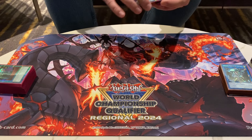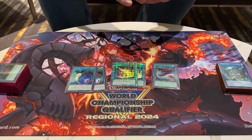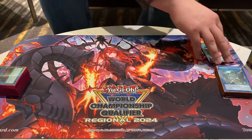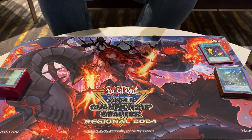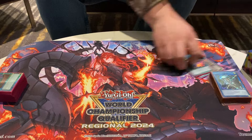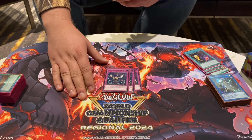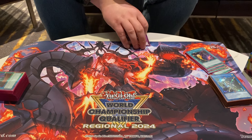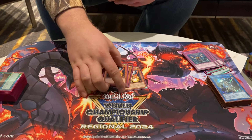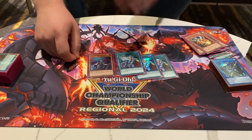Side deck: I expected a lot of stun and backrow-heavy decks, so I played these guys. They came in many times — good way to just beat floodgates too. Against a Kashtira player who set three, I Lightning Stormed him and proceeded to win. This card in the main deck should probably be Crow or a different card. Droll & Lock Bird is pretty good against combo decks.